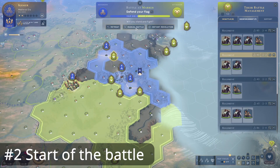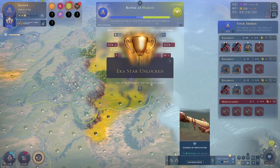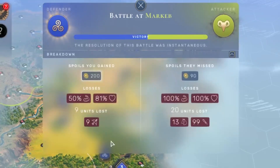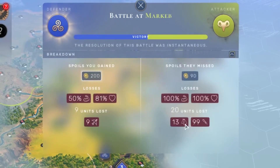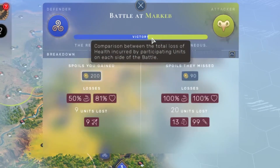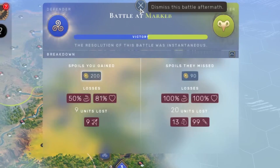Let's see the difference between instant resolution and manual battles. With instant resolve, I actually won this battle. I lost nine units which is quite a lot, but the opponent lost much more — 20 units total, 13 cavalry and seven warriors. I gained a lot of money. Even though the odds were not in my favor, you can see the bar up here showing more or less who is the stronger side — I was winning this battle.